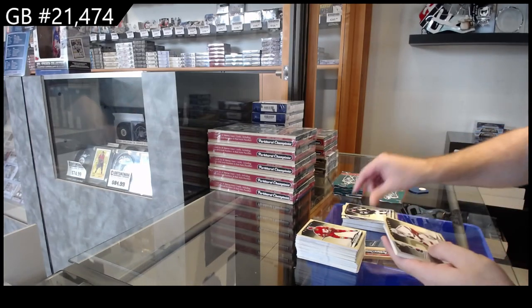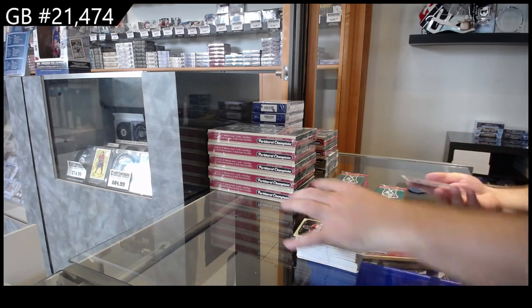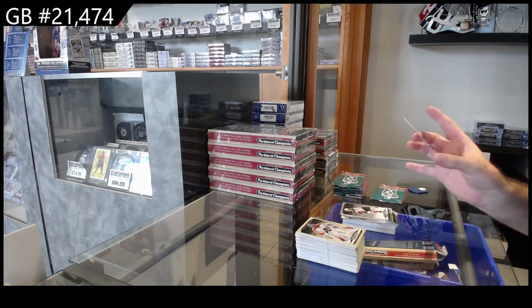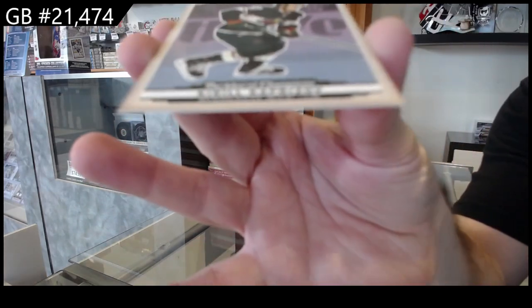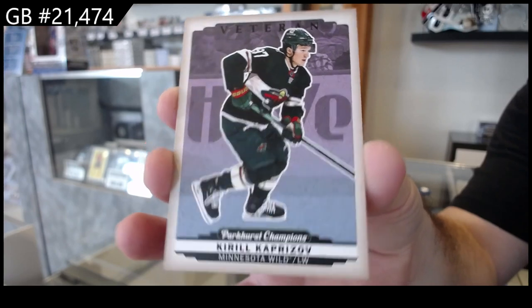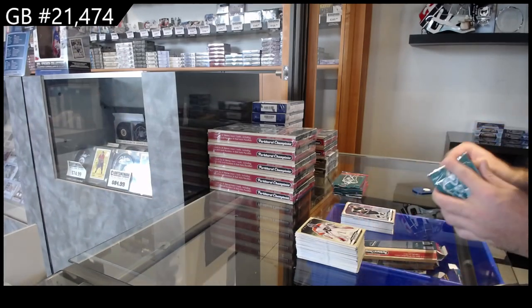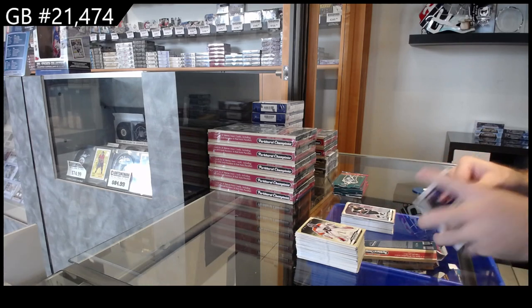Rookie of Spence for LA, silver rookie of Tracy for Anaheim, and we've got a color variant of Capriza for the Wild. Lots of different styles to chase in this product, which I know some collectors love.